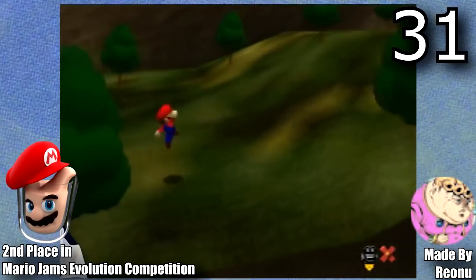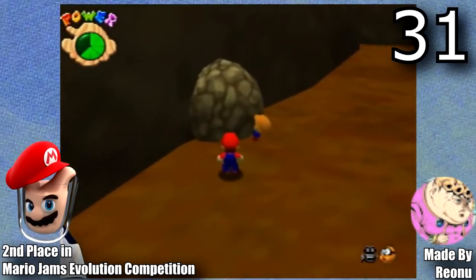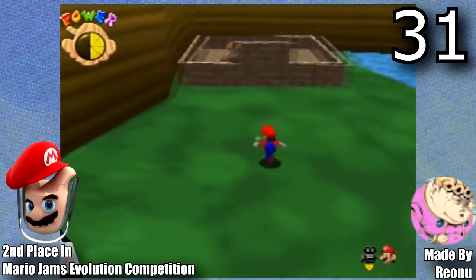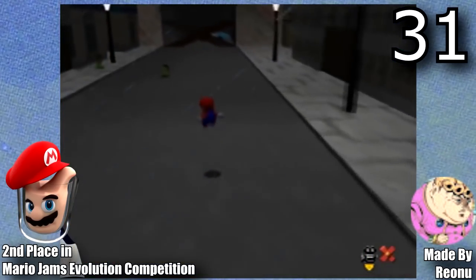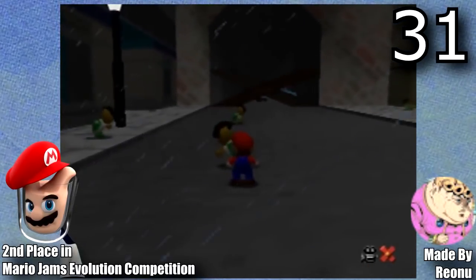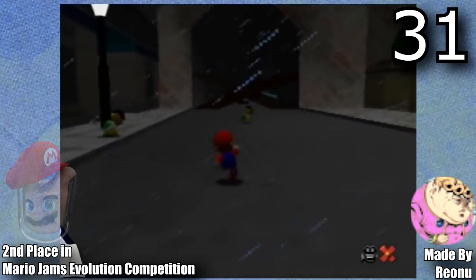The next hack is also made by Rianu — this is Tarrytown 64. This hack was made for the Evolution Mario Jams competition and ended up taking second place also. This hack uses the new lighting engine made by Wiseguy, and it looks absolutely beautiful. This hack is also based off Tarrytown from Breath of the Wild, and right now it's just a demo, but it would be really cool to get a full release one day.